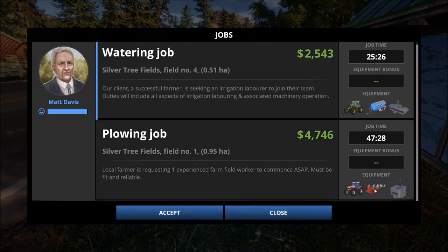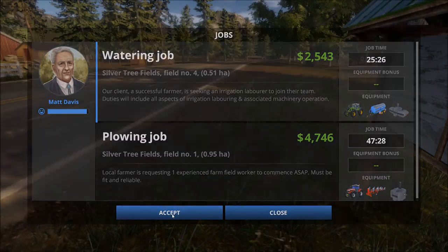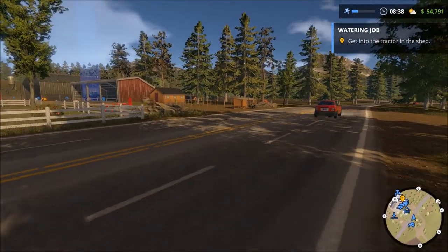Let's take the watering job — that's something we haven't done before. It reminded me that we need experience doing several things, because earlier in our playthrough we came upon a different farmer who had jobs requiring experience in certain activities we hadn't done yet. So we're going to go ahead and get some experience watering. Let's accept that job and head over to the tractor.